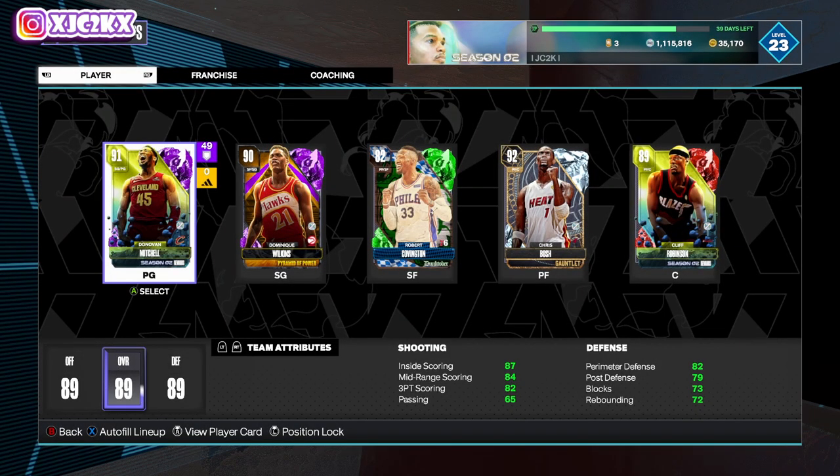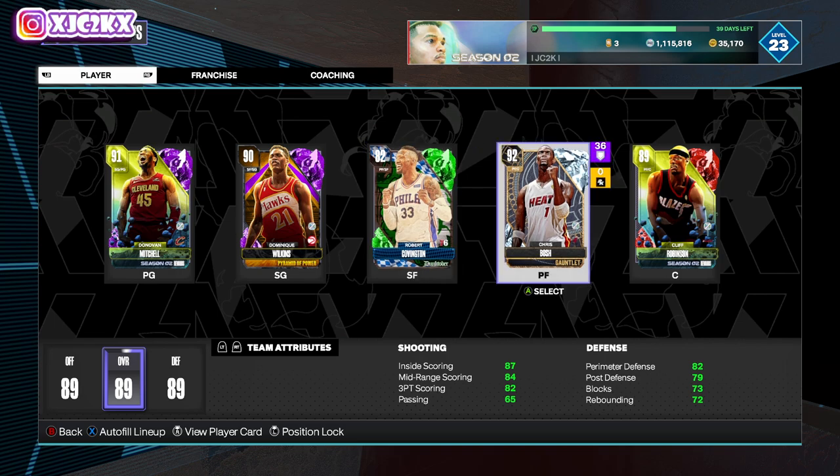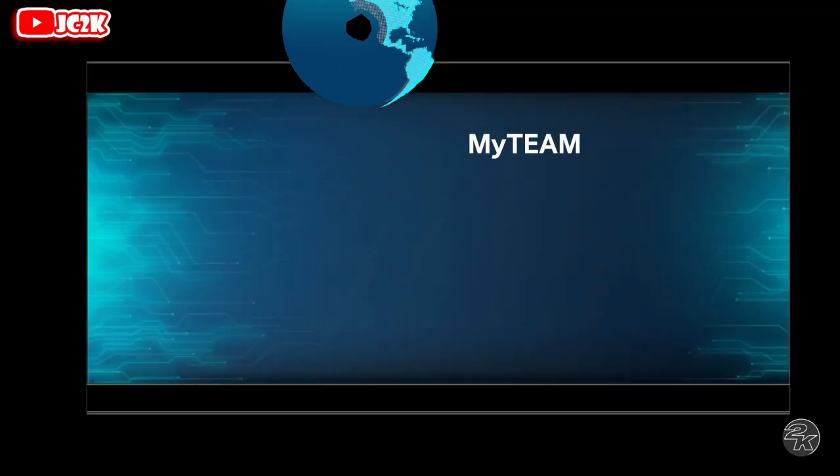Without further ado, let's talk about the team. I'm going in here with a budget team right now. Got Donovan Mitchell — he's the Pro Pass card, a lot of people have him. You could replace him with Dwayne Wade or Kyrie Irving, or any of those other grindable free point guard cards. Dominique Wilkins is coming in at the 2 — I got him from the Dwayne grind, free card, really really good. Robert Covington is 7,000 MT. Cliff Robinson is the Clutch Time reward. I don't have Serge Ibaka — if I did, I'd use him instead. And I'm going to use Bosh at power forward. There are a lot of other options at these positions as well. You only need a 5-man lineup, and you can throw in a lot of budget and free players, so you only really have to pay for 1 or 2 positions on your squad.